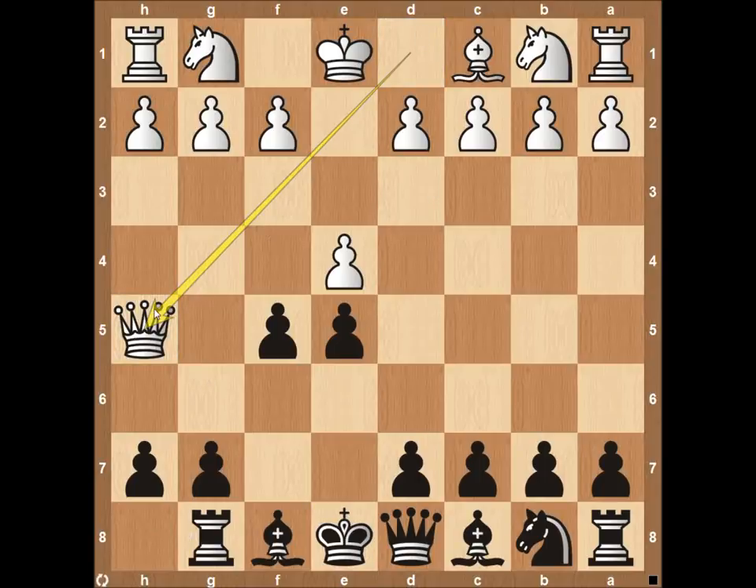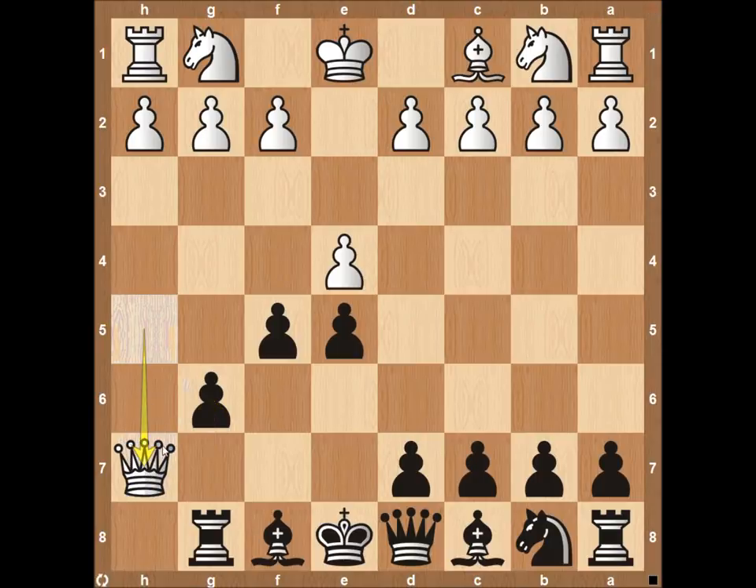Because queen to h5 is the most common move after the bishop trade, we're going to go over that line. Black pretty much has to play pawn to g6, stopping the queen from attacking. The queen will capture on h7, and then the rook plays rook to g7. It looks like black is getting destroyed, but really he's taking this queen out of the game. His king is pretty safe on e8, and white really hasn't developed any of his other pieces or established a strong presence in the center besides the e-pawn.